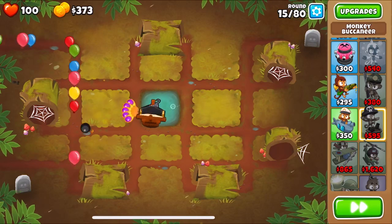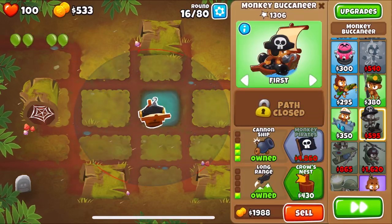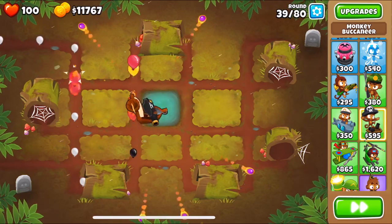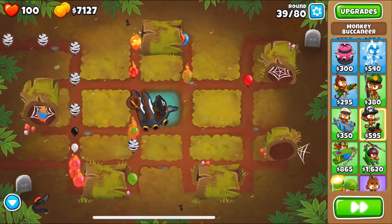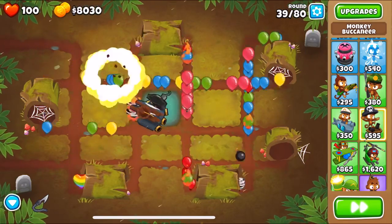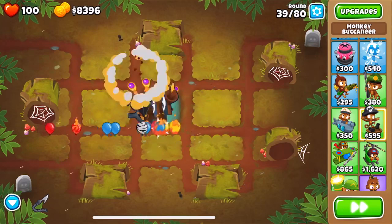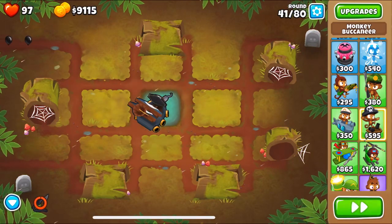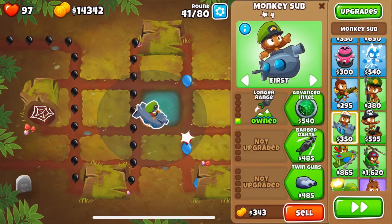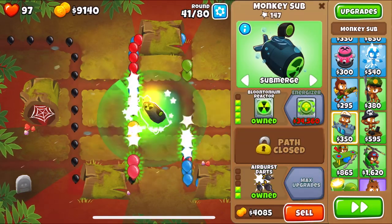The most important thing to keep in mind while doing this challenge is to always sell first and buy second. If you buy and then sell, you've placed two towers at once and you'll fail the challenge and won't get the achievement.